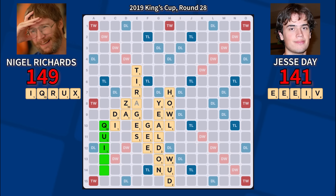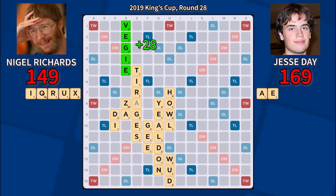Jesse can actually block here, but he'll have to sacrifice a lot of points to do it with something like Gave. Instead, he chooses to play a more normal move, the highest-scoring option of Veggie for 28. Sacrificing points to block would have worked better, as Nigel connects on his draw and plays Choir for a massive 99 points.